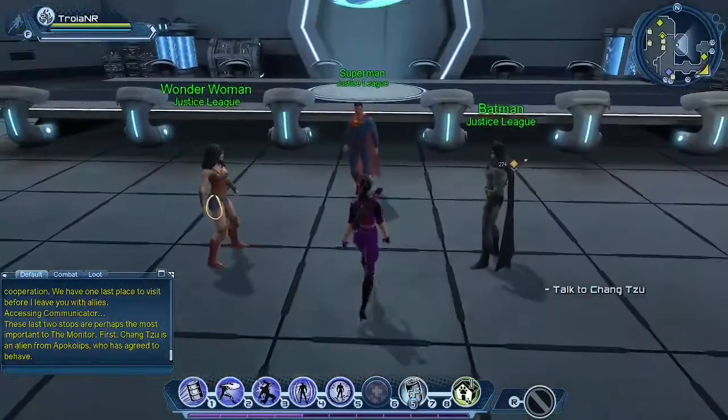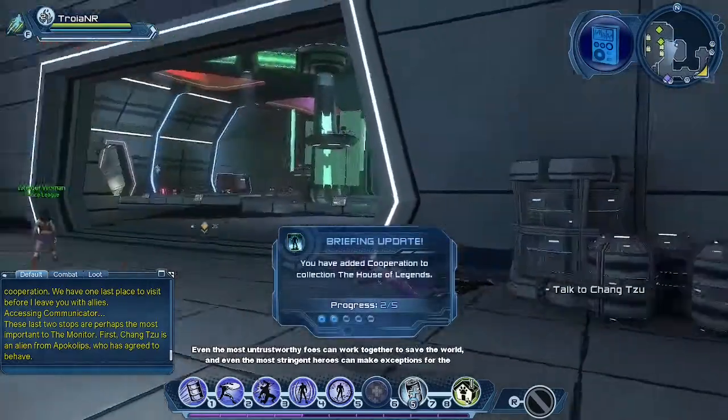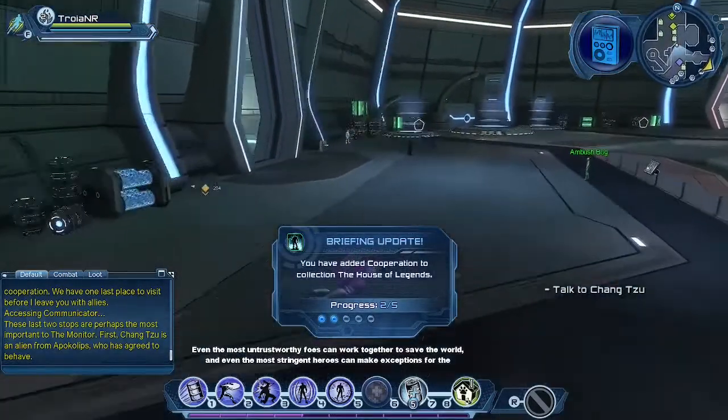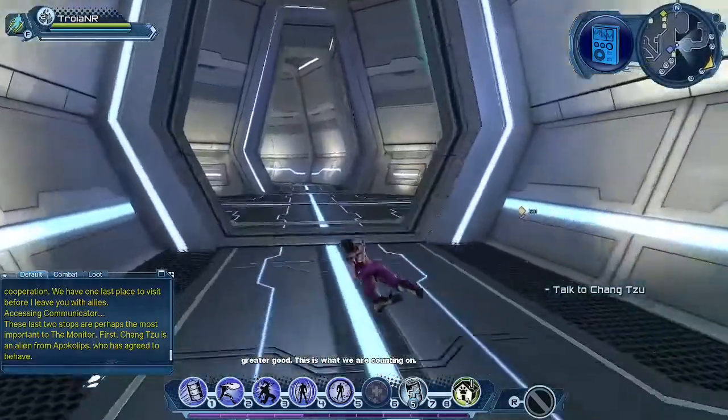Along with Wonder Woman, Superman, and Batman from our Justice League. The Monitor says: 'Even the most untrustworthy foes can work together to save the world. And even the most stringent heroes can make exceptions for the greater good. This is what we are counting on.'